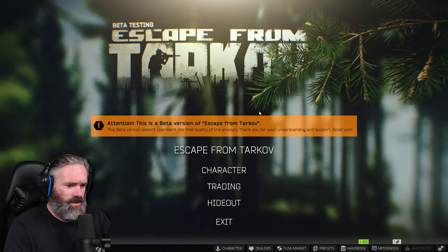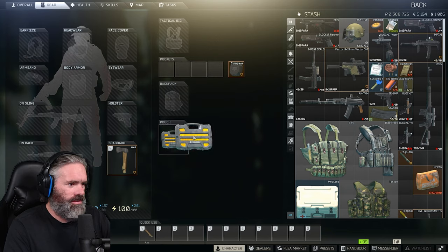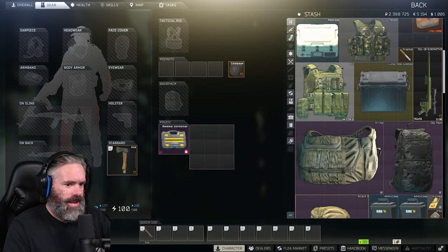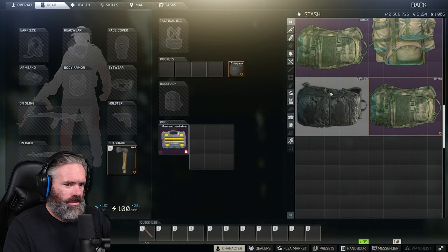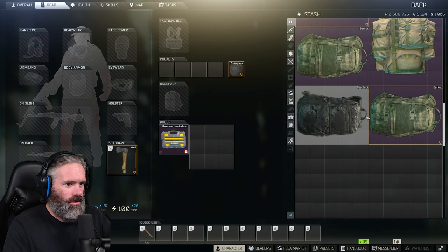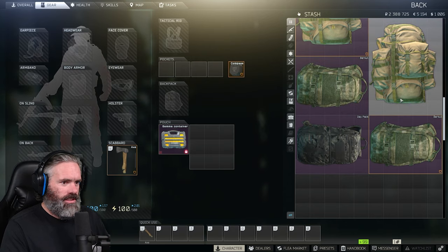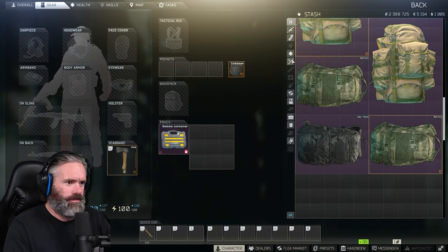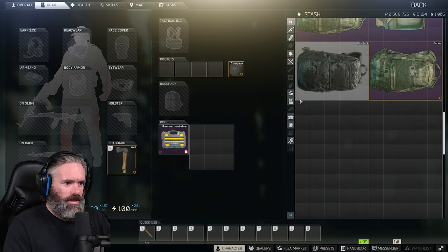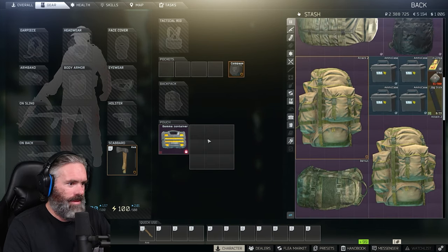I'm interested to see what else we get here. So let's go to our character. Gamma container - straight away you can see there it's a three by three. That's so awesome. Now let's scroll down our stash. Remember before it ended at the last set of bags - that's where it ended. Holy smokes - that's the extra stash size. Now remember, I'd already upgraded my stash in the hideout, so I've got a level two stash. My stash ended there previously and I've now got this much more to work with. Holy smokes, and the gamma container - how good is that?